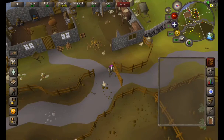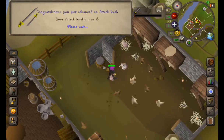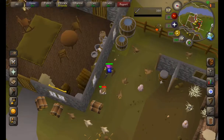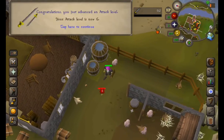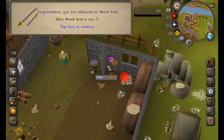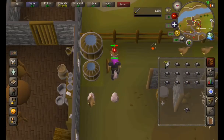Right, so we will be attacking chickens to get the feathers for fly fishing trout, and at a later date. Level 3 attack, level 4, level 5, level 6, level 7, level 8, level 9, and that's 10 attack under our belt, so let's change to resistance.